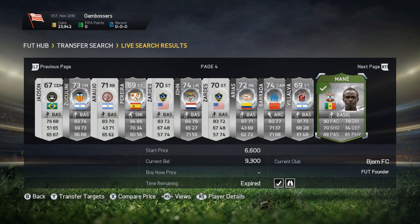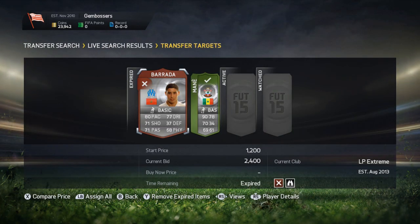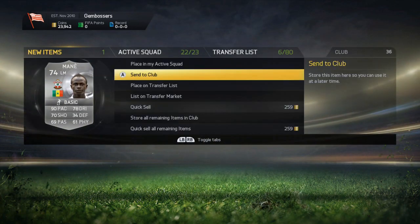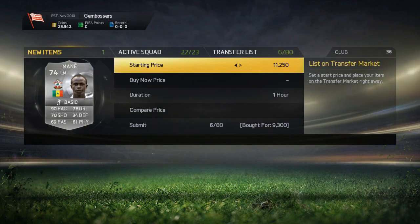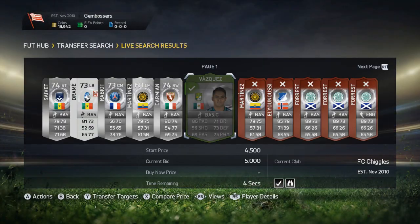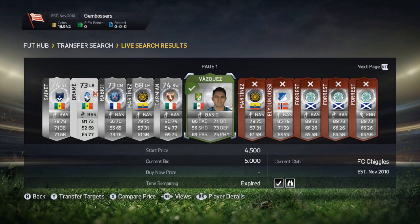The next trade coming straight onto the market is a 9,300 bid war on Sadio Mane. We buy him for 9,300 and we're going to try and sell him for 12,000 coins, which will be a 2,100 coin profit after the 5% EA tax.